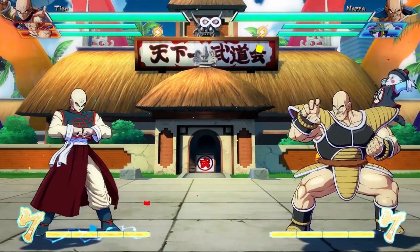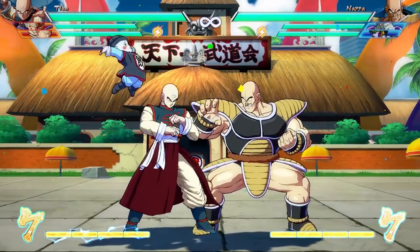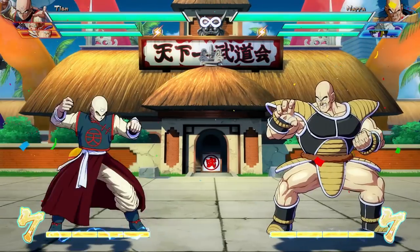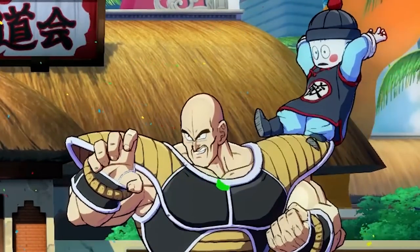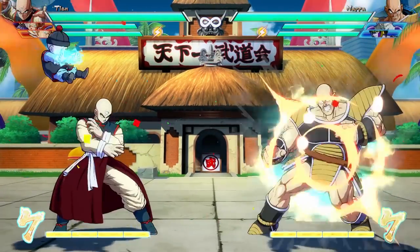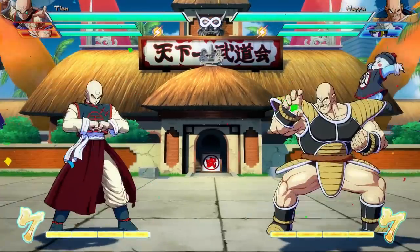No amount of moving around the screen will make you dodge this move. And because it is so powerful, Tien can only do this move twice in a row — the third time he does it, Chiaotzu will not perform it; he'll show up on the opposite side of the screen and whiff. But after that, it starts working again. The pattern goes: stun, stun, whiff, stun, stun, whiff, and so on.